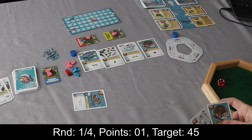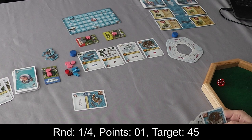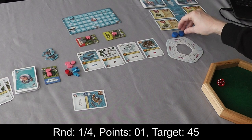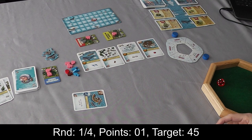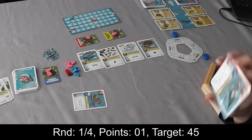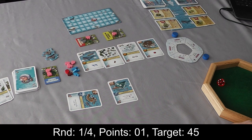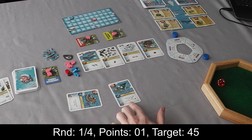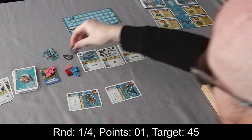Instead of harvesting again, I'm going to construct. The construct action means instead of paying the cost for building a building, you just get to build it for free. So I'm going to build this — it's not really a building, it's a hungry eyeball fish, but we won't worry about that. I didn't have to pay the two wood. This has got a building bonus of an axe, so I get an axe. The action says spend two workers to gain an axe — so I'm spending two workers and gaining an axe. Now I've got two axes, and we don't know what axes do yet but we'll get there fairly quickly.